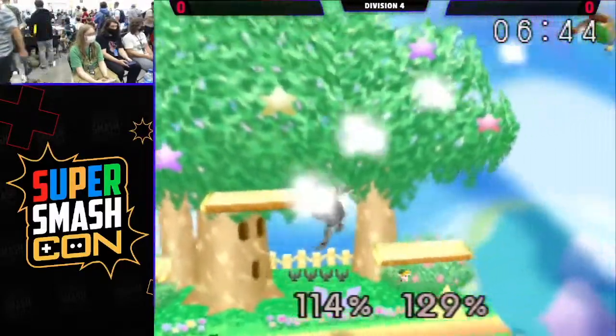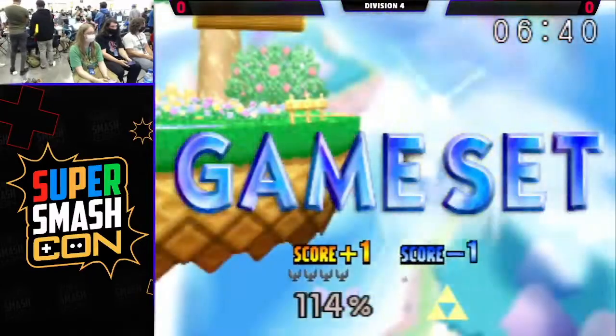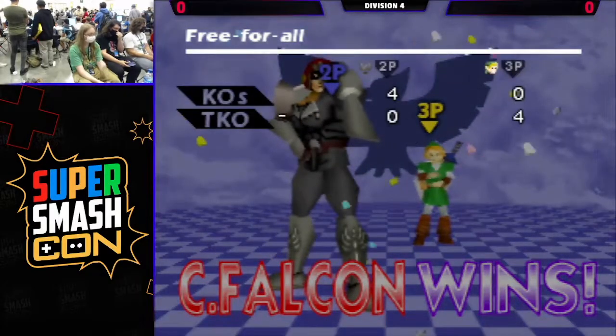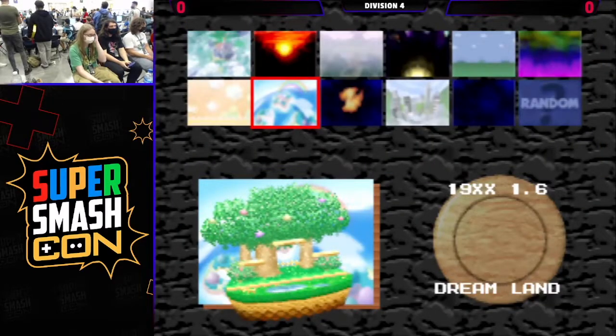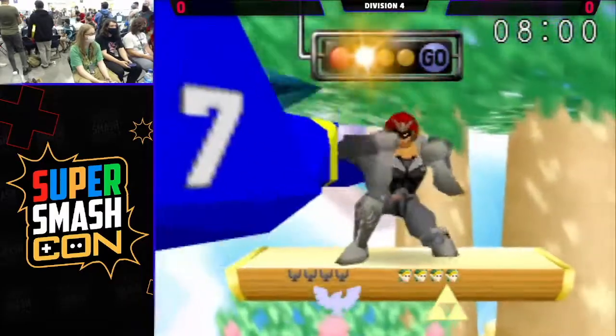Gets the up tilt, but the missed tech trace and the missed Z-cancel back to back are going to get Link punished. I'd expect the bomb rather than the boomerang there. The downer actually just covers Link's up-B. That's difficult to pull off — it's kind of like DK where you have to be pretty precise with your spacing on that downer to not get clipped by Link's sword. That is harder than it looks.